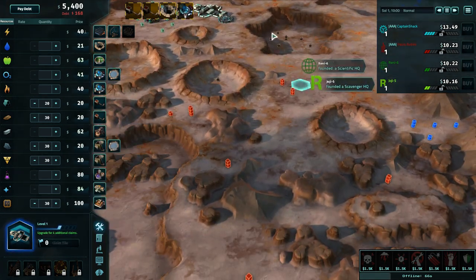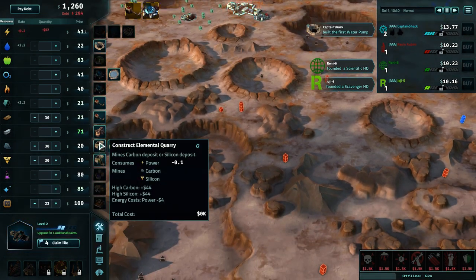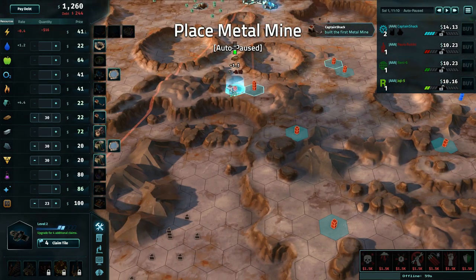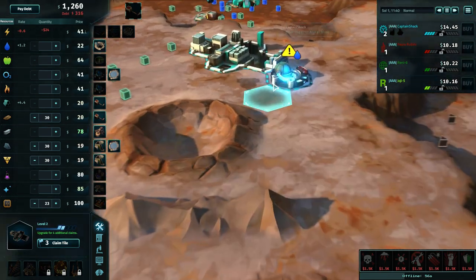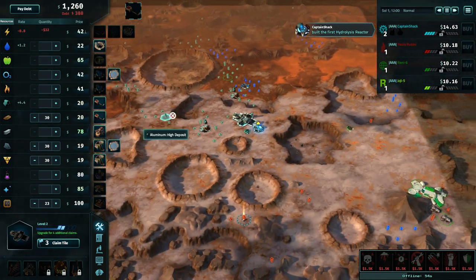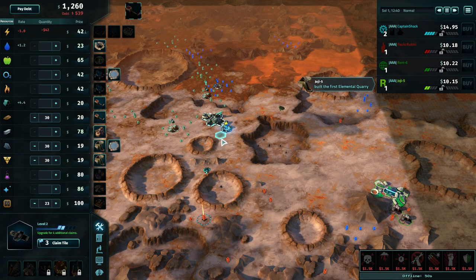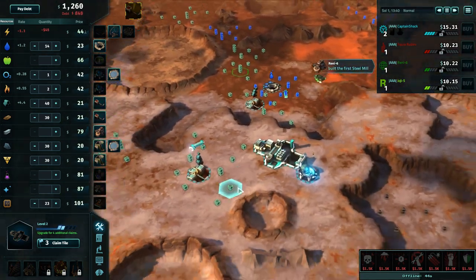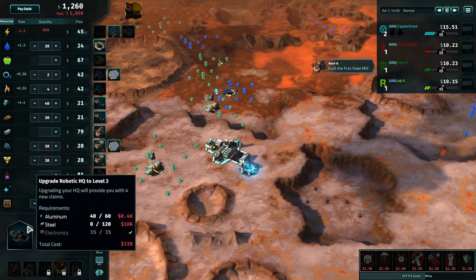We've used up all of our claimed tiles, so they're not going to give us any more until we upgrade - which we already do. Let's see if we can grab up some of that steel. To get steel, you have to have iron. Iron mine right here. I got so screwed in the last attempt at this. I've got to get power coming in too - I totally forgot about power. You can't ignore power; you'd have to pay the colony to supply you with power, which I don't really want to do. I'd rather be self-sufficient on power. Since we don't have to worry about food, the only thing we really have to worry about is power.